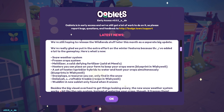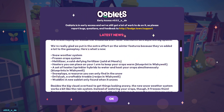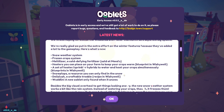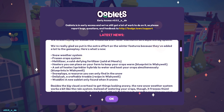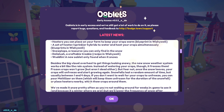What does the winter update include? It includes a snow weather system, frozen crop system, melt-alyzer, a cold-defying fertilizer sold at Meads, heaters you can place on your farm to keep your crops warm — blueprints are in the Wishy Well — a set of heater-sprinkler hybrids to water and heat your crops, snow plops (a resource you can only find in the snow, like rain plops but snow), Delishless — a craftable tree — and Woodland, a new ooblet only found when it snows.